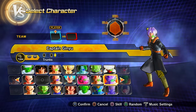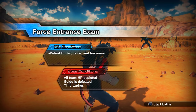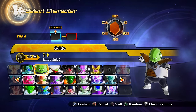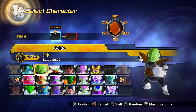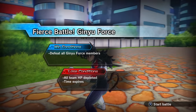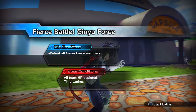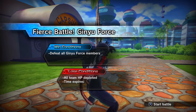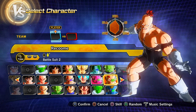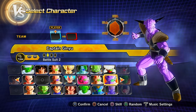Clearing parallel quest 18 (unlock by clearing PQ 17) gets you preset 2 of Guldo. Clearing parallel quest 19 (unlock by clearing PQ 18) gets you preset 2 of Recoome and preset 2 of Captain Ginyu.